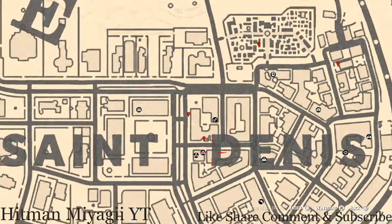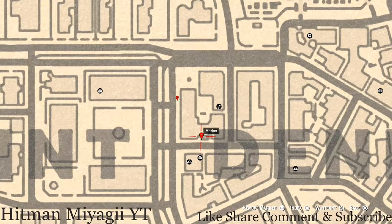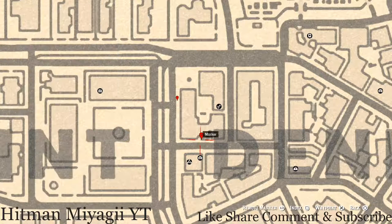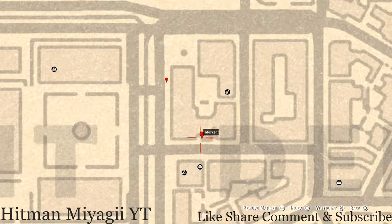At our next location, right beside the D and the E, across from the saloon — if you see the saloon to the left, there's a little area with a gate. On the other side of that gate is a table, and on that table you will get a family heirloom: an ivory hairpin. It's a little section blocked off by a wall, so remember to go over there and grab it.